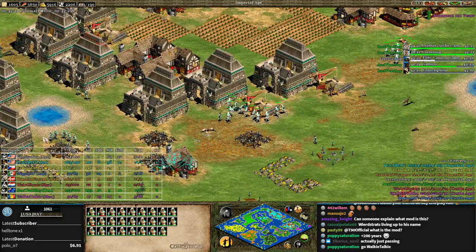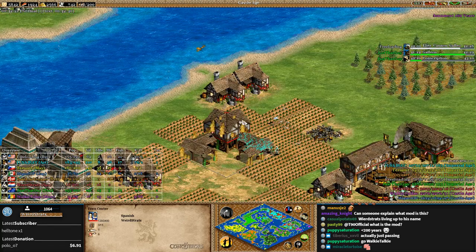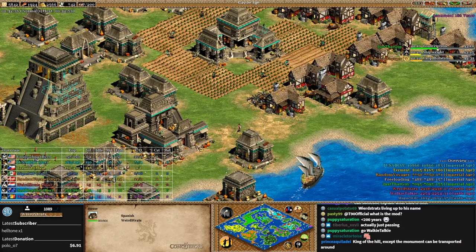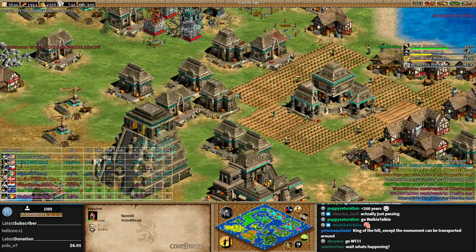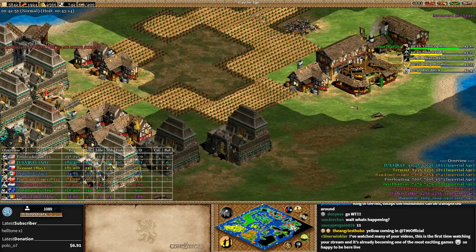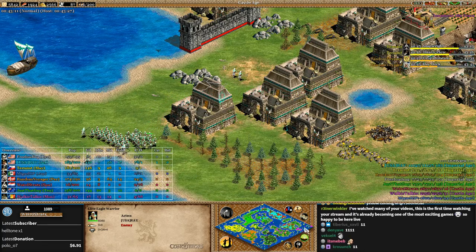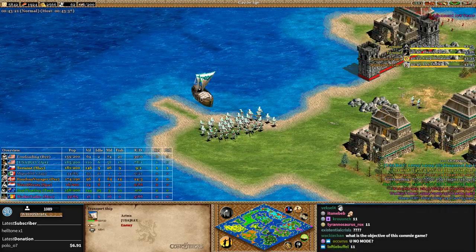I think Ray is just getting revenge on red and will have three islands after all this. Red's name is Weird Strats — he lived up to the name. Doesn't make sense to build houses on someone else's island. He says 'what's the game mode again?' Well, maybe that's part of the problem. This is not Grand Theft House, this is not House Dropper 9000 — this is Grand Theft Monument.